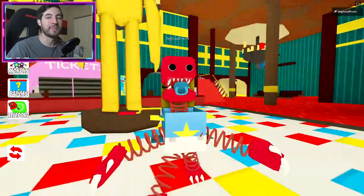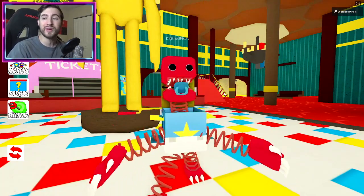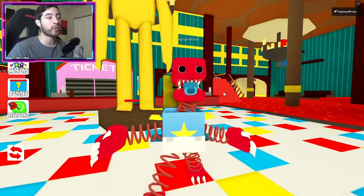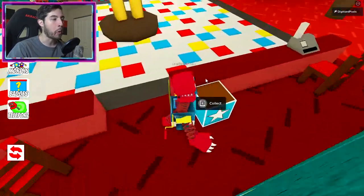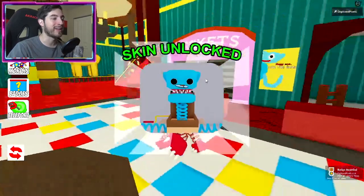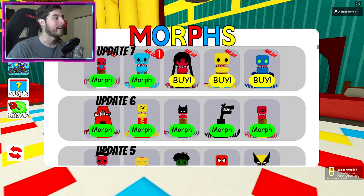And here is the Boxy Boo Baby morph! Next up is going to be Boxy Boo Blue Cat, and it's actually really close by here in the spawn. Go around to the back and you're going to see a blue box — interact with it and that is how you get the Boxy Boo Blue Cat.